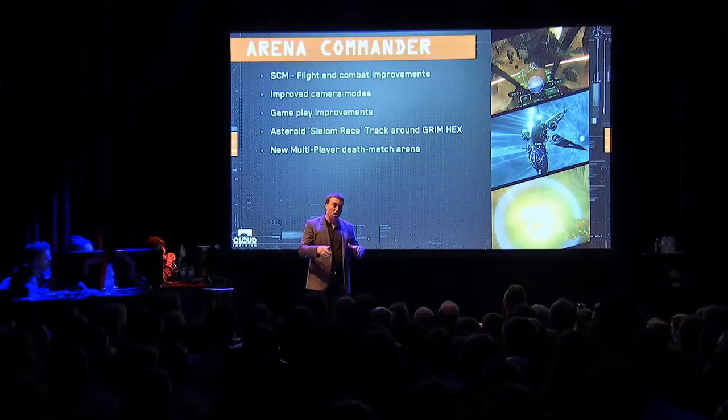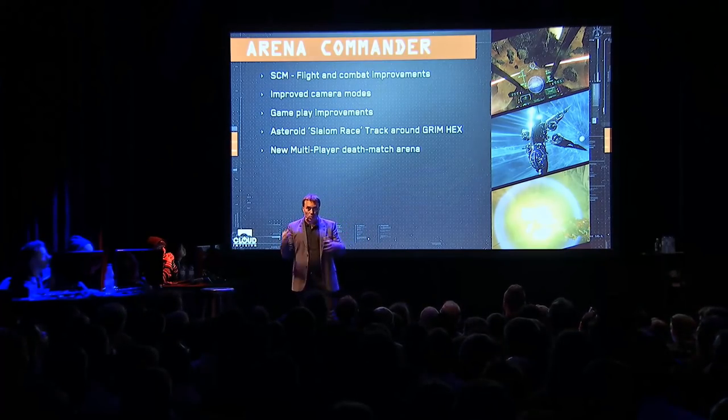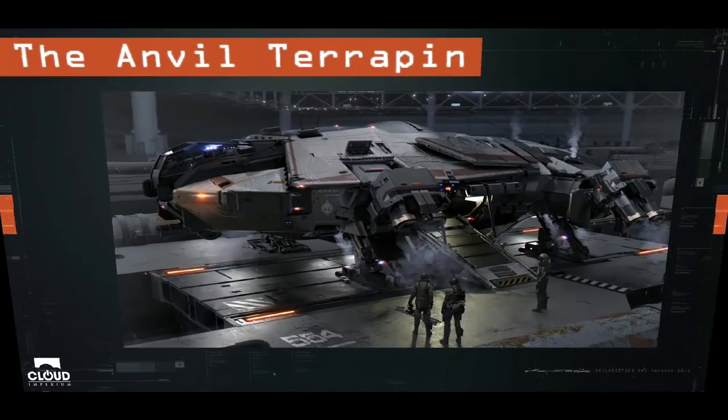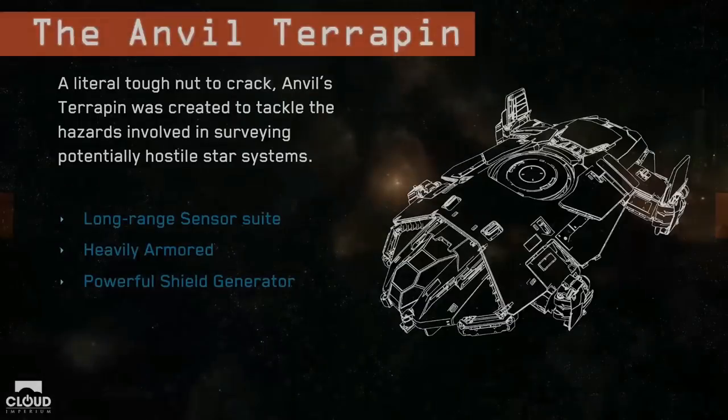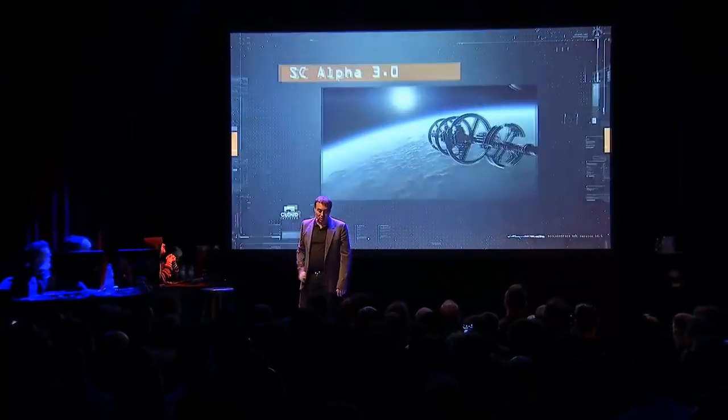Everything from the flight model to the cameras so you can make better footage. We get one new racing map and a Deathmatch Arena map. And we got to see the Anvil Terrapin — a really rugged ship like a tank scout, with a lot of guns and a lot of armor.